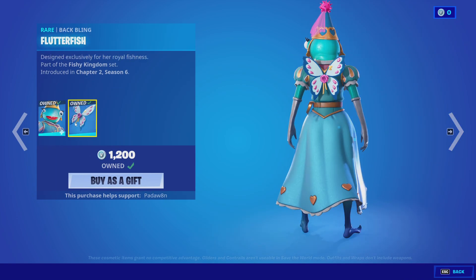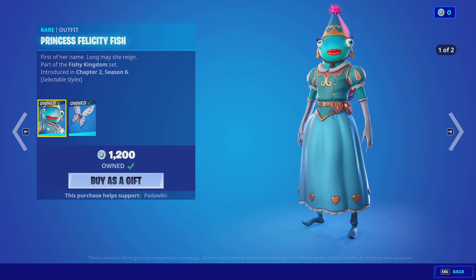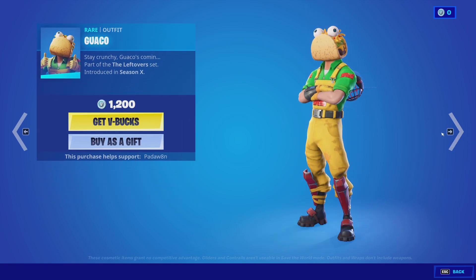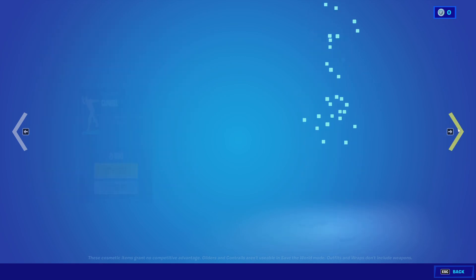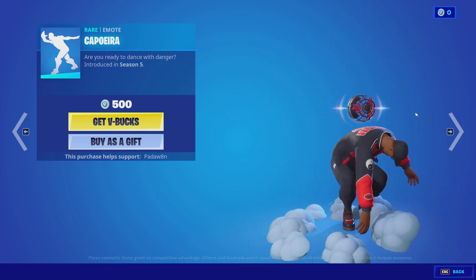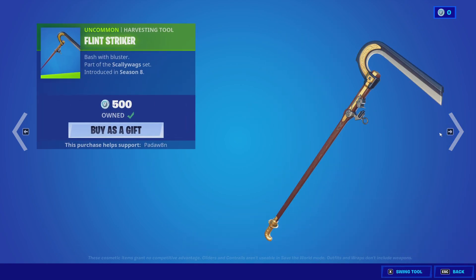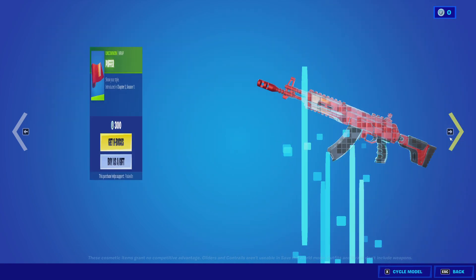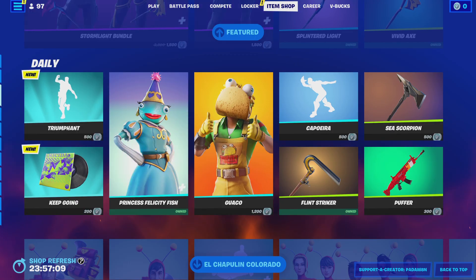The Princess Felicity Fish with the Flutterfish back bling. No way this is back, dude. That's sick. Then we got the Travis Scott skin. Caporea. The Flint Striker pickaxe. And the Sea Scorpion pickaxe. And the Puffer Wrap.